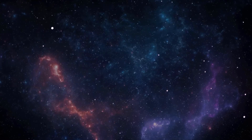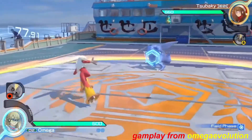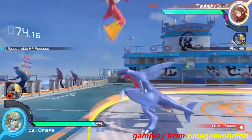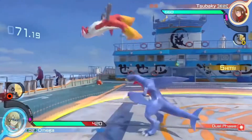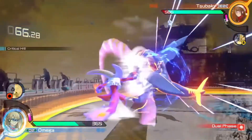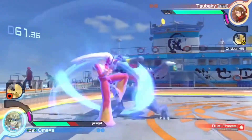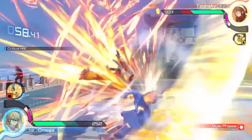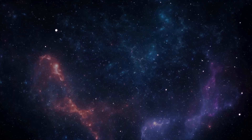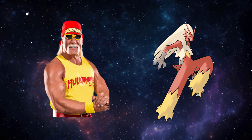Moving into Gen 3, we have Blaziken and Deoxys. I love the Torchic line because I enjoy the concept of seeing this little hatchling you picked at the beginning of the game turn into a badass fighting chicken by the end, and the design conveys this perfectly. Blaziken is a prime example of what a starter should look like by endgame — around the 5th to 7th gym, your starter should look like a fully maxed out battle-hardened creature while still resembling the fledgling you picked at the beginning. Also, ever since I was around 12, I thought he looked like Hulk Hogan, and I don't know if that was intended, but it's pretty awesome.